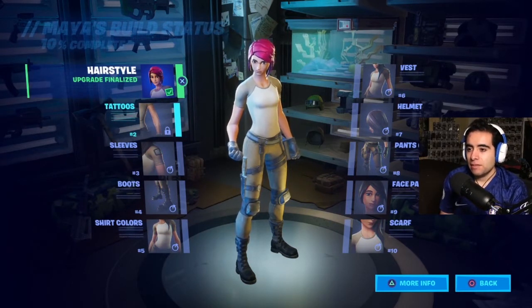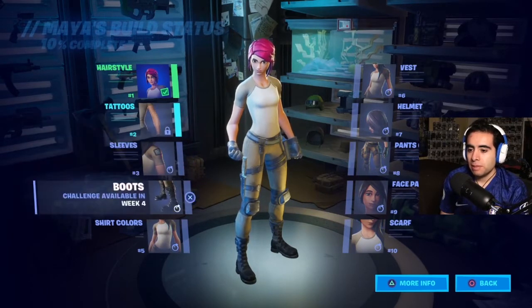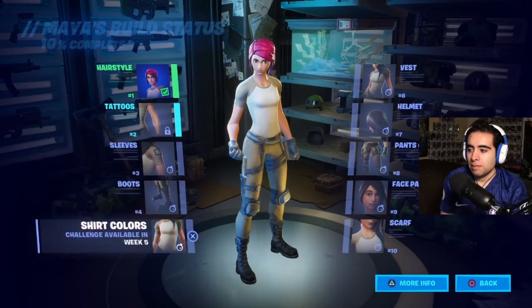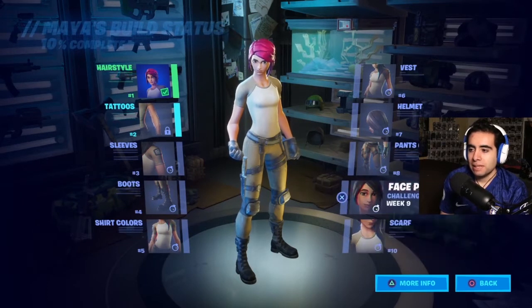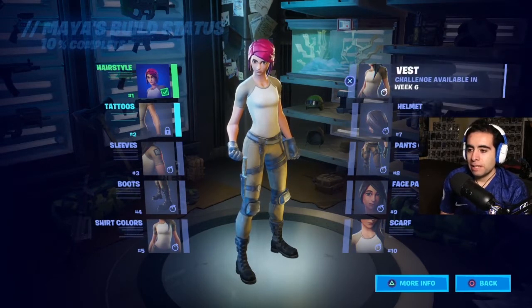One thing I don't like is that you have to finalize the customization of the character. For hairstyle I had to finalize it, and I can no longer change it — so it'll be pink for the rest of the game. I wish I could customize it throughout the game. In coming weeks when you unlock sleeves, boots, and shirt colors you'll have to finalize those too, so pick carefully. I still think it's a cool concept and I hope we see future skins like this.